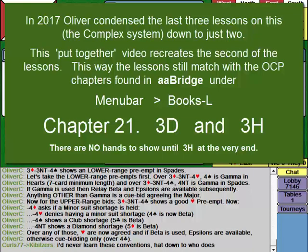Where opener has shown an upper range preempt, we dispense with Gamma and instead assume we're going to play in the major, assuming the major is solid enough, and immediately start asking about shortages. So four diamonds asks if a minor suit shortage is shown. Over three diamonds, three no trumps, four clubs showing a good heart preempt: four hearts denies having a minor suit shortage, and four spades is now Beta.